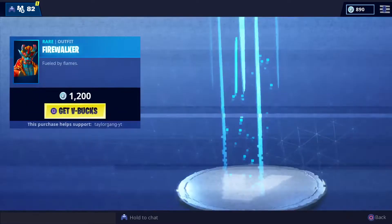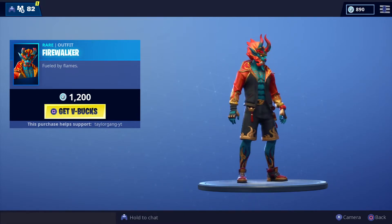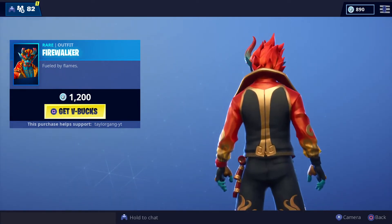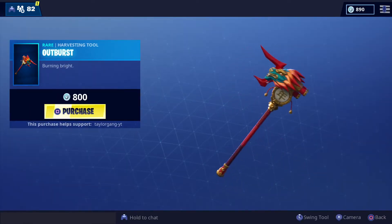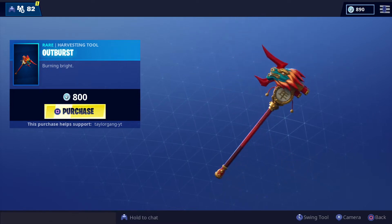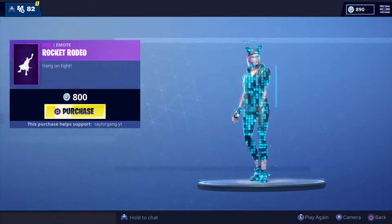We got the Fire Walker — this is a nice looking skin to me. Fueled by flames, it's a 1200 V-Buck skin right here. It comes with no back bling but this is definitely a cool looking skin. It comes with the Outburst pickaxe, this thing looks pretty fire, not bad, sounds a little slow.